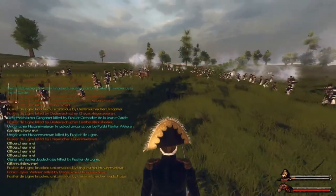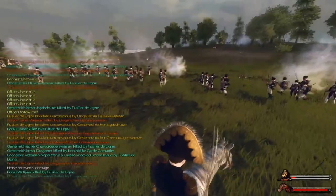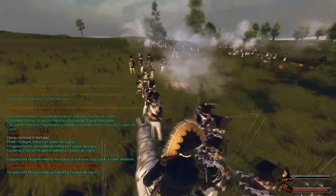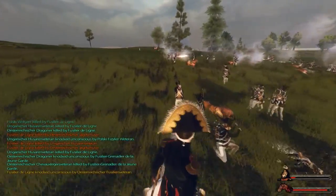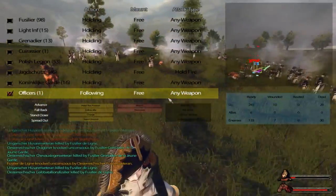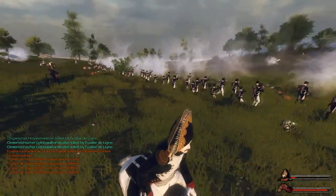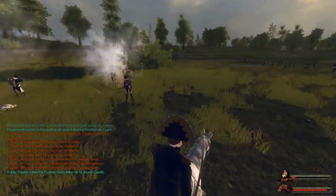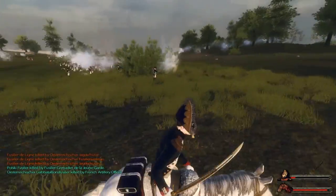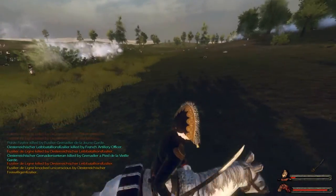Officer, you will follow me as my bodyguard. Let's get all the cavalry out of our line so we can properly set everything up. There we go — everything is properly set up. I think we have to move the Jägerschützen closer to attack the crest of the hill. The enemy wasn't expecting this kind of force to show up.